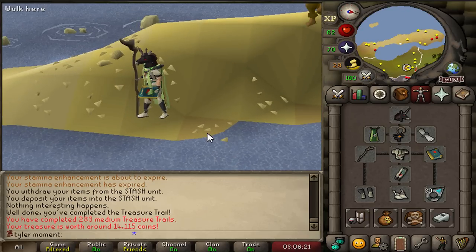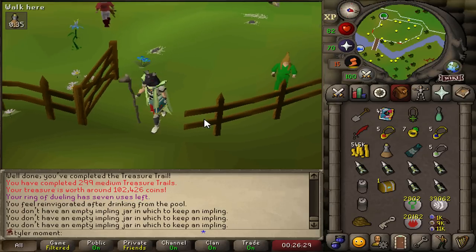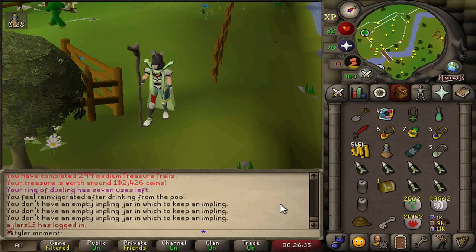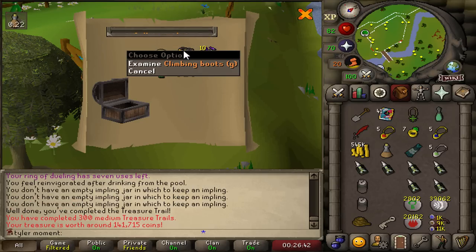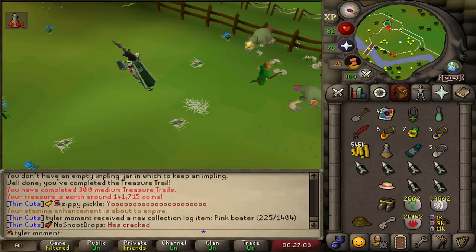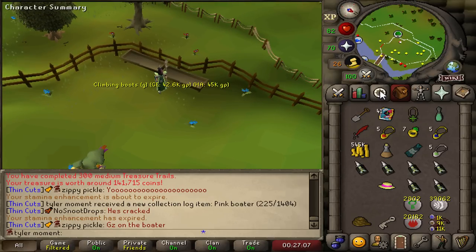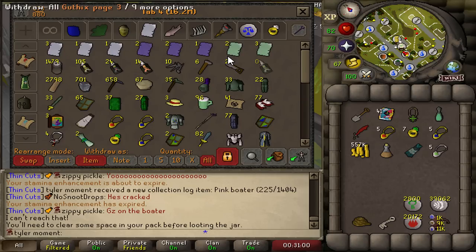283 clues done - we've made it to the drop rate. Not the happiest moment in my life. Clue number 300 - it's our last chance. There's no way, bro. That can't be real. We're gonna leave these climbing boots as food for these terror birds - they'll eat anything. That's it.